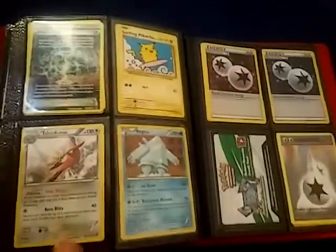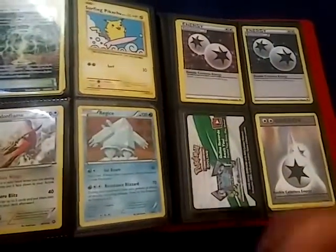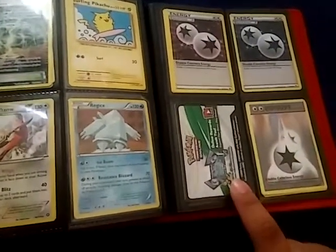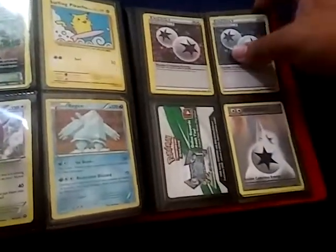Surfing Pikachu. Talon Flame for any of you Greninja players. Regi Ice. A few codes here and there — most of these codes are from the boxes, that's why I have those here. And some DCE. And to finish it all off, this is Scorching Earth for any of you.